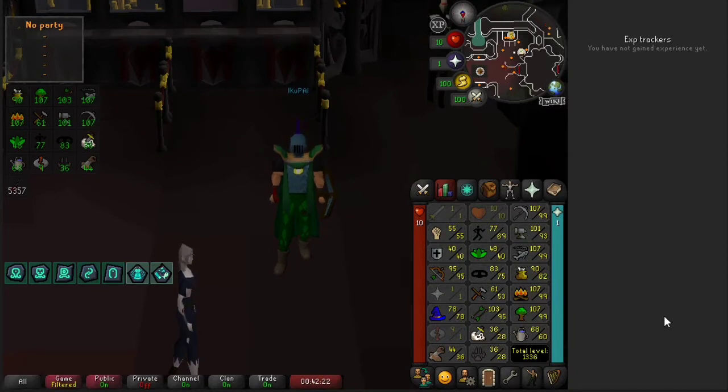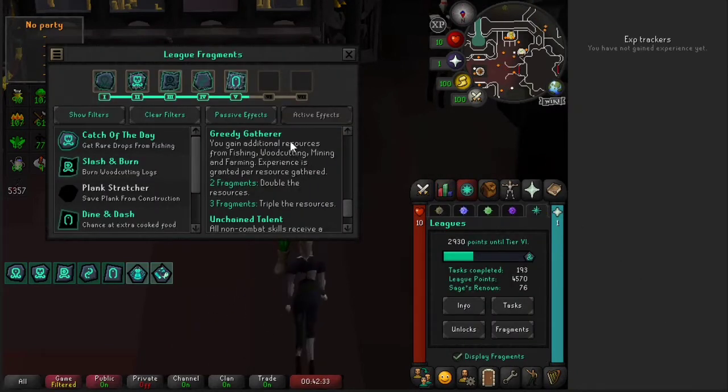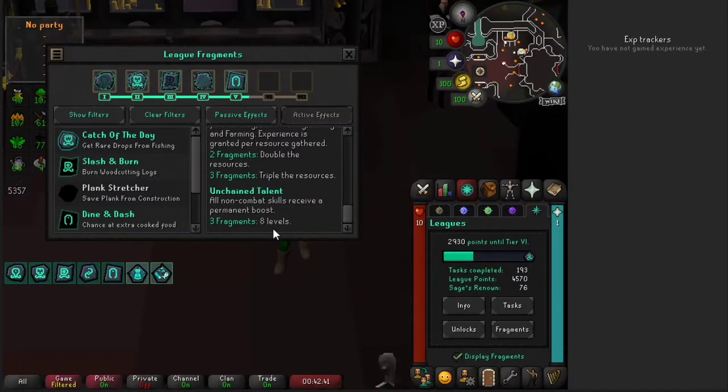Before we get started, I wanted to share our relic set effects that we're going to be focusing on. That'd be Greedy Gatherer with the three times multiplier and Unchained Talent for the bonus levels.